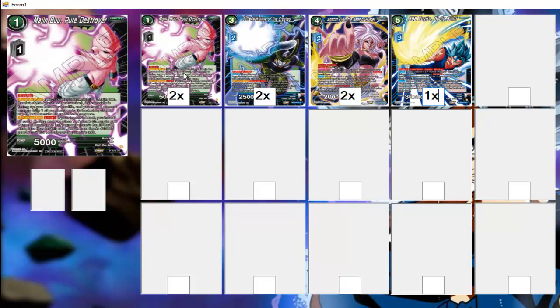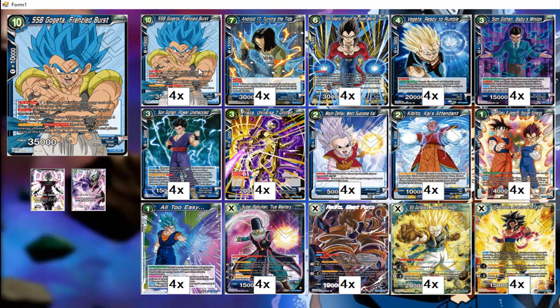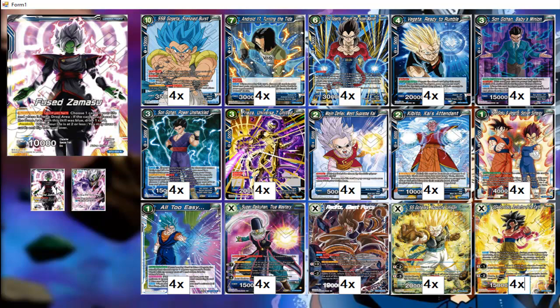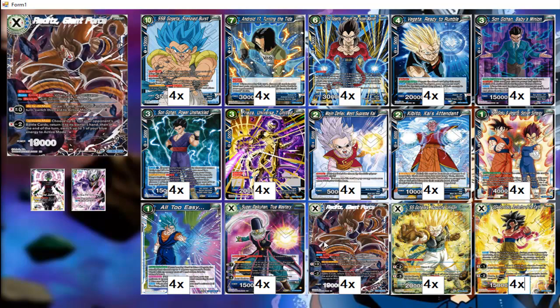The Majin Blue is just there for his blocker effect until we get an actual blue one-drop blocker. Raditz is our main draw engine and blocker, so you definitely want to get him out as soon as possible so you can start drawing, since the leader doesn't draw on the white side. Don't try to turbo yourself into your awakened side — let your opponent force you. We use this leader because he essentially has two health bars, so we can stay in the game longer and get to turn 8 or even sooner to close out.